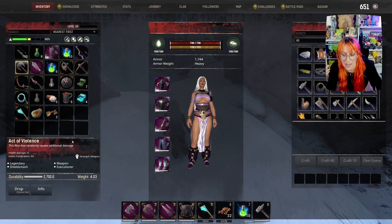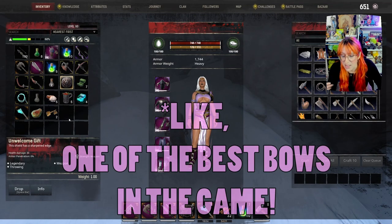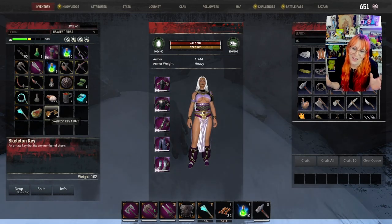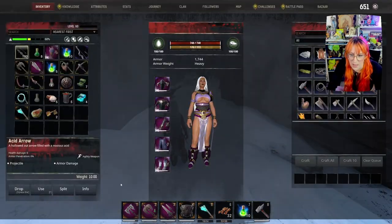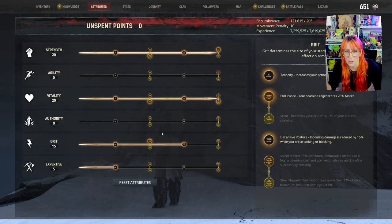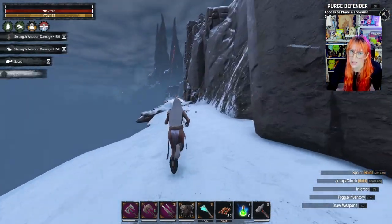You can also get fun things like the Act of Violence, which is now an executioner axe, the Unwelcome Gift, and some various other things along the way. Plus the legendary loot key boxes that used to be here no longer require a key, so I'm going to show you where they are so you can get some fun legendary weapons. Place your bedroll, eat your buffs, exit creative mode. I like a bit of a strength build — this is just something I'm messing around with.